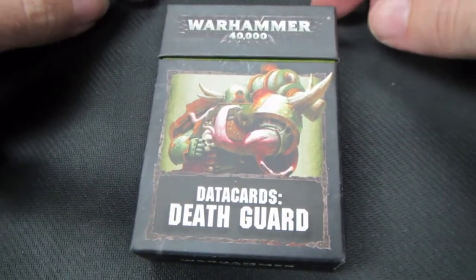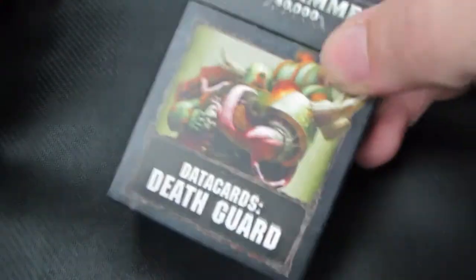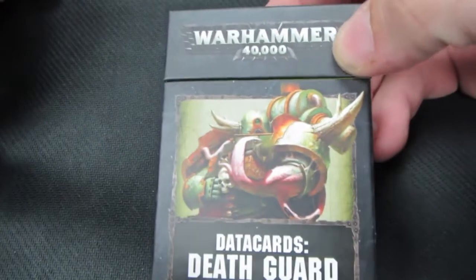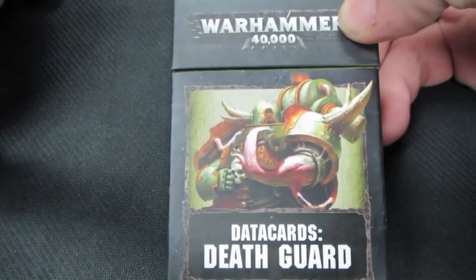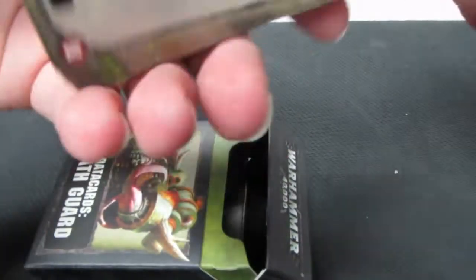We've got another piece for you today. We've got the Death Guard Data Cards. What's going to be contained in here is going to be all of the stratagems, all of the objective cards for playing the Maelstrom of War missions, as well as any of the psychic powers that you're going to need for easy use to play with for your Death Guard army.